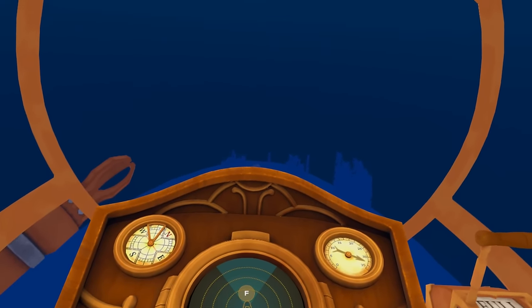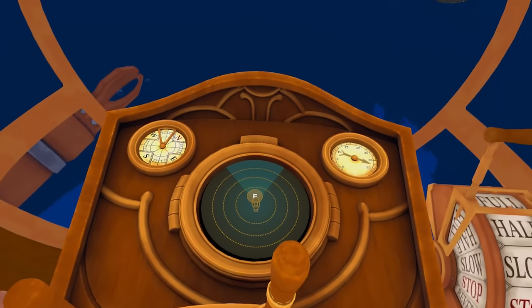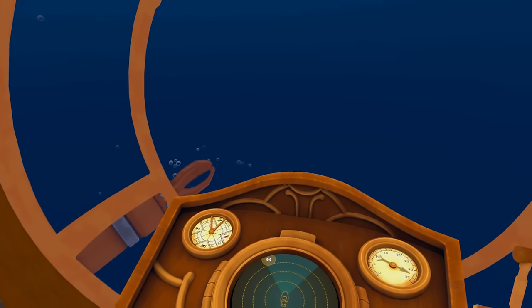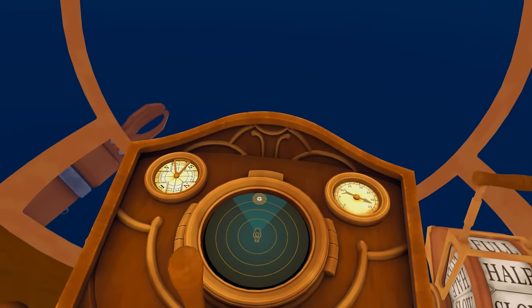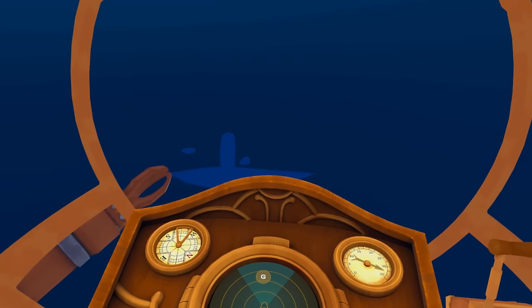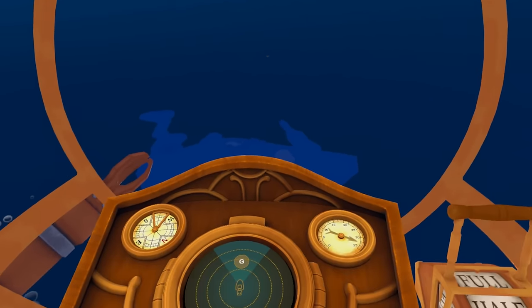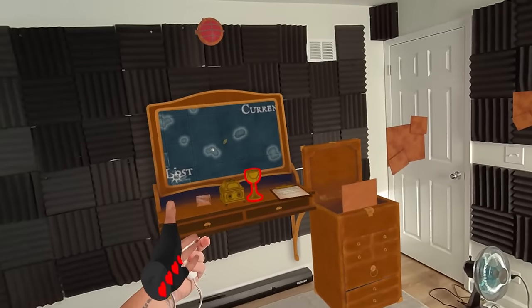We are at Point F now. An anomaly has been detected — this could be the next clue. Let's head over toward Point G. All I want is Captain Nemo's treasure. I don't want to be killed by Atlanteans or Krakens anymore. Just want more treasure. We already got such good treasures. Let's get a little bit more.